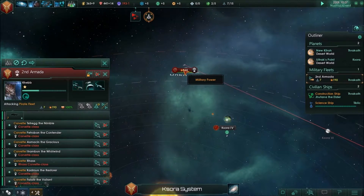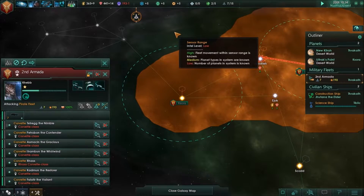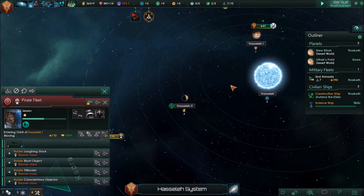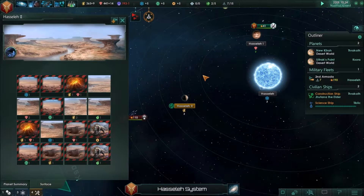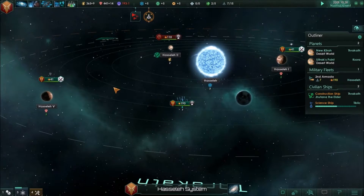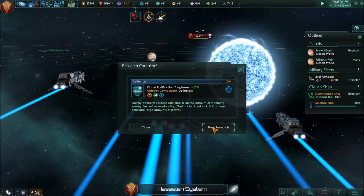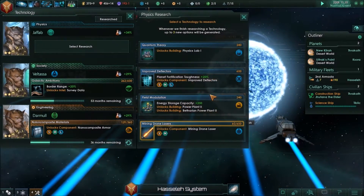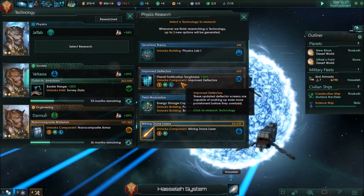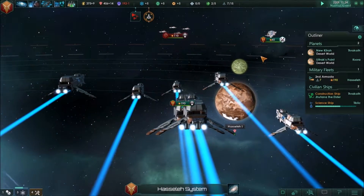Alright, second armada — let's get to it. Is that one jump? No, it's two jumps. That pirate fleet jumped into that system. We are going to meet them head on. Let's see what these pirates have to say for themselves. And we just got deflectors — of course we did. More deflectors, a mining drone laser, energy storage. Station under attack — you are not going to hit our station!